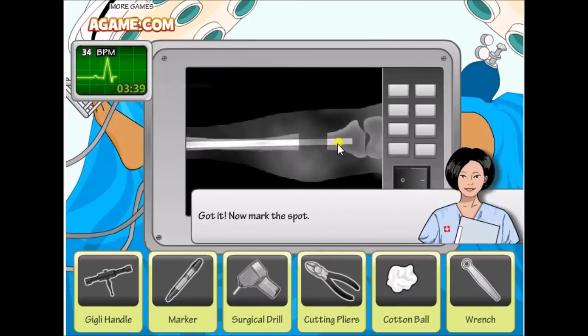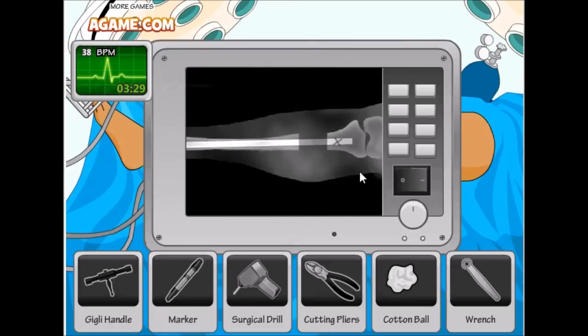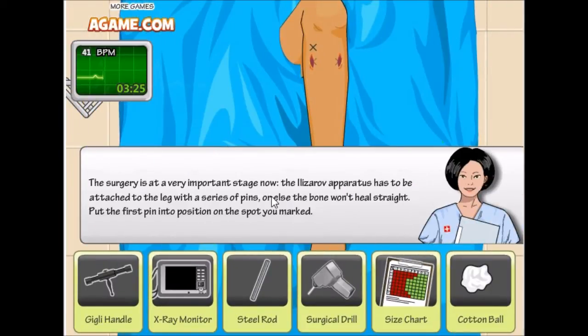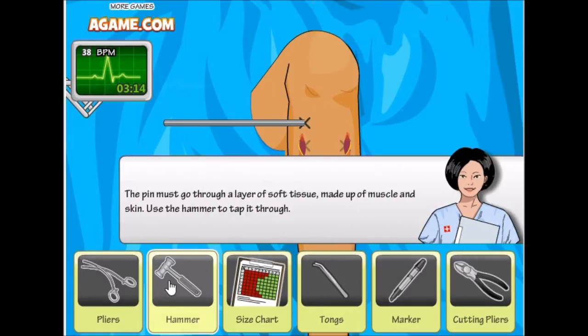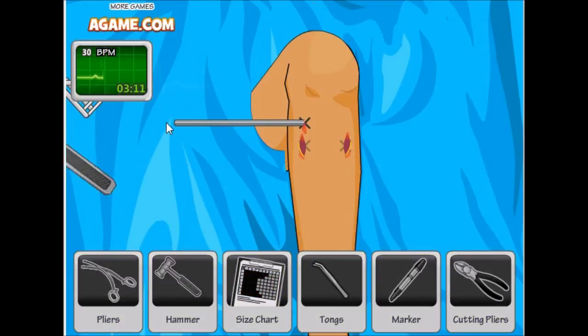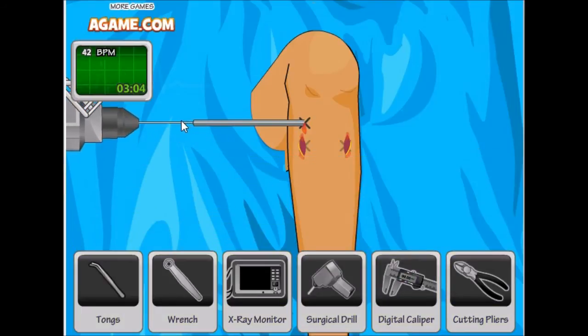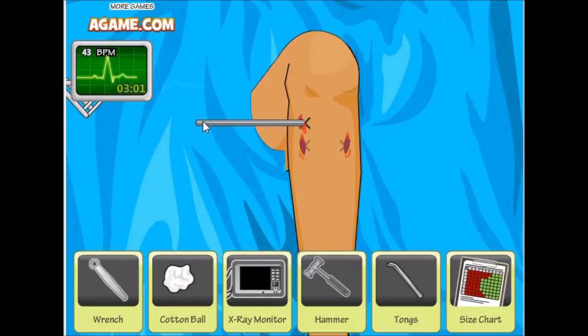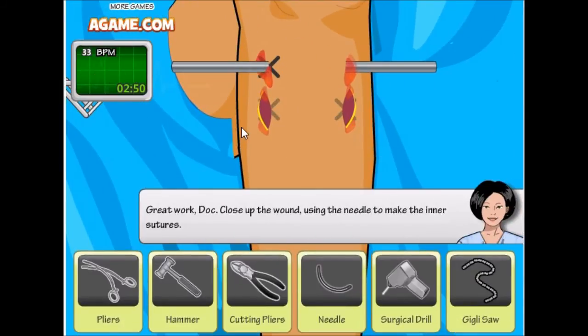Now we need to x-ray it — mark the spot. I am marking the spot. The Ilizarov apparatus has to be attached to the leg — the bone won't heal otherwise. The first pin goes to the spot you marked. Put it through the layer of soft tissue, through the muscle. We reached the bone — need to drill and hammer it. Great work — close up the wound using the needle.